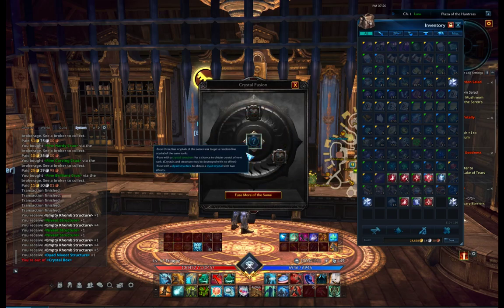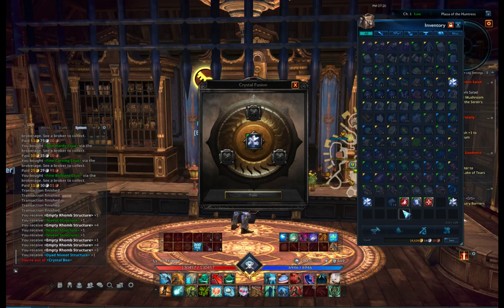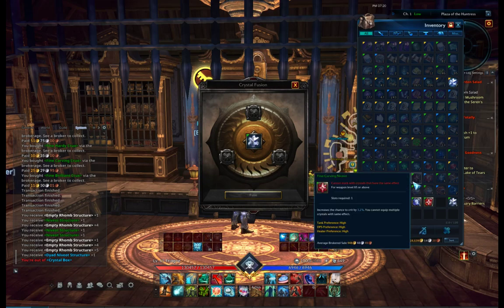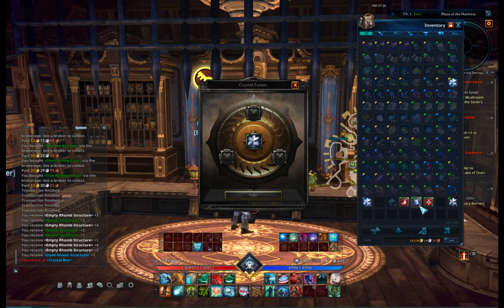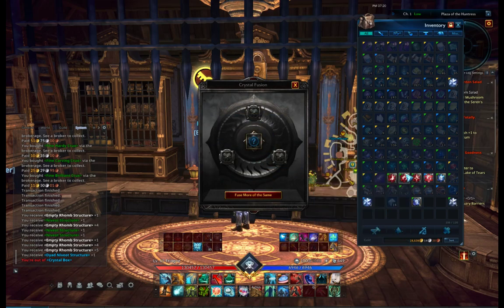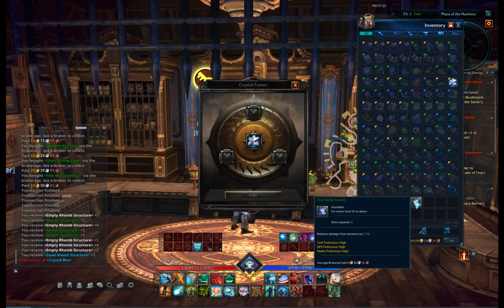Failure - yep, this is what happens most of the time. This is why they are not so expensive - the neviots themselves are close to 1800, some are 500. So this is the second failure today. Let me try again - yay! We got one. As you can see it is a random one; it doesn't matter which crystals you put, just as long as they are the same level and same color. Let's use our last neviot structure.